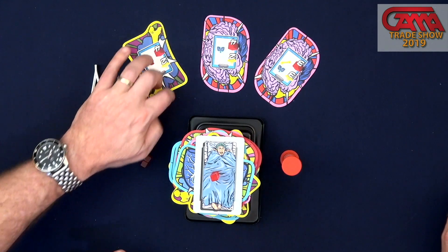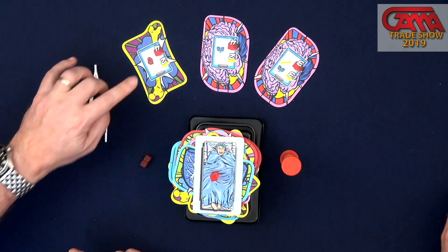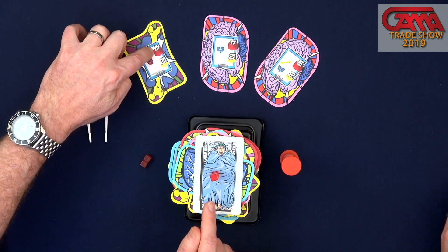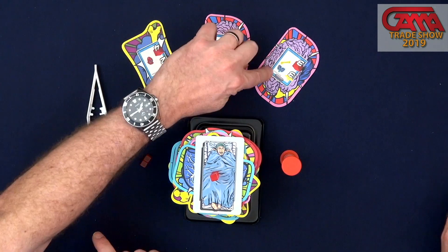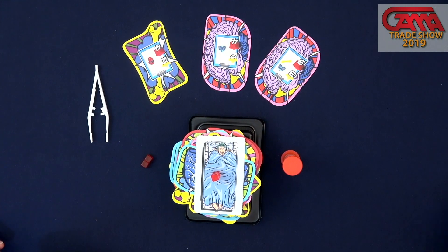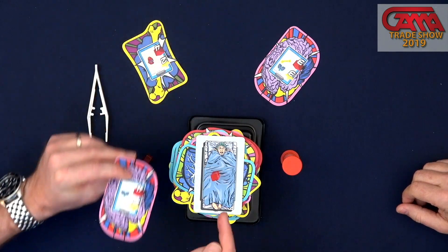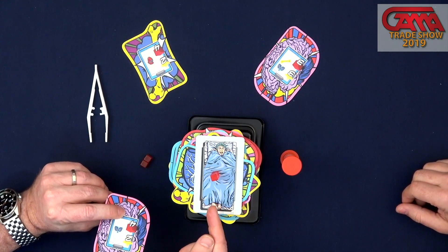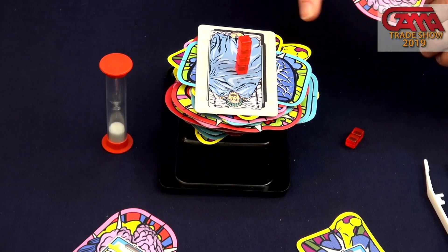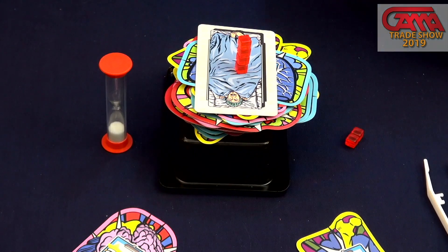You play and there are various cards out that you can try to conquer and get the points for. Those cards tell you how many points they are, how many cubes you need to stack, and what body parts you need to get out of the patient to successfully complete that operation. The cards are all die-cut in different shapes representing body parts.